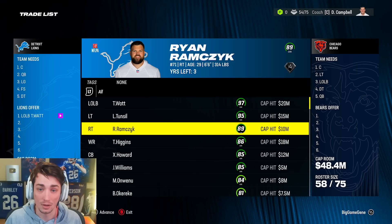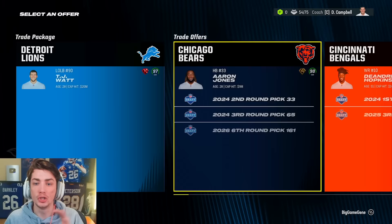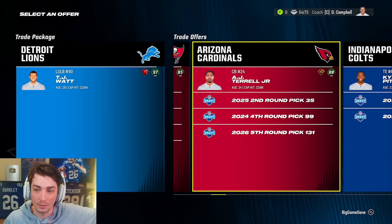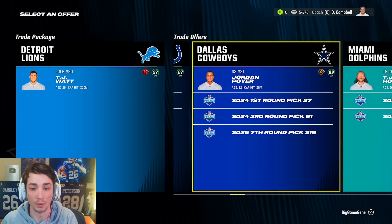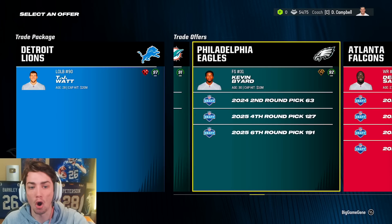We do have Laramie Tunsil, Ryan Ramchek, building a pretty good offensive line, and Mike Onwenu as well. What does a trade package look like for TJ Watt? I'm kind of thinking that I need picks more than anything else. If we're going to get a good player, I also want draft picks, because if we have to trade our highest overall player every year, I don't want just one or two really high overalls. I want a bunch so that our team's going to be good pretty much regardless of who our highest overall player is.